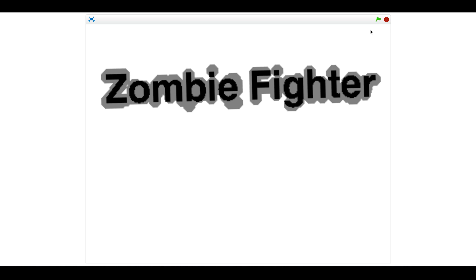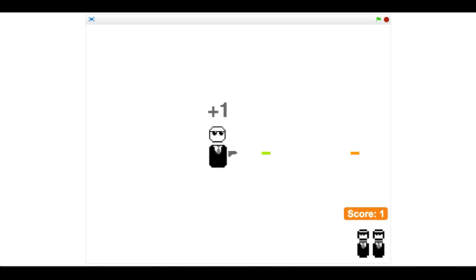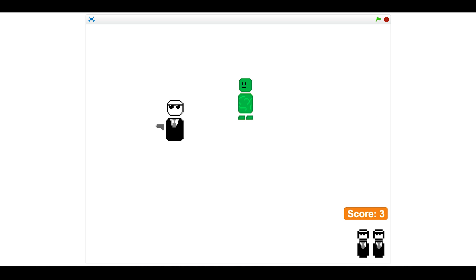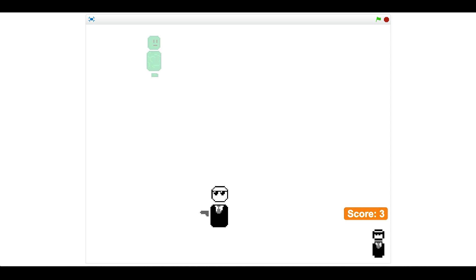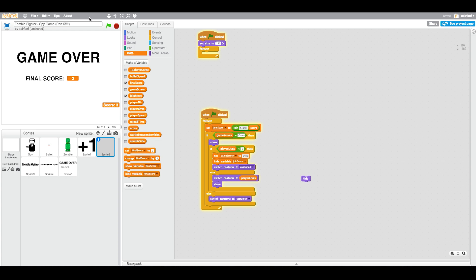Click the green flag just to get it started. You can see that we have a press anywhere to play button. We press here and the zombies start coming to us. Bottom right, there's a score. Space to shoot — as you can see, it works like that. It works pretty smoothly, and then we die. We have one life left, and then we die. You have a final score, and also that score shows.